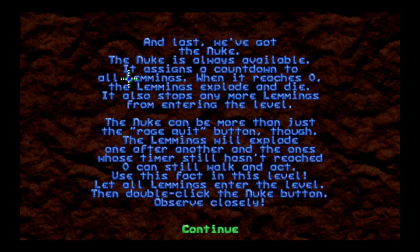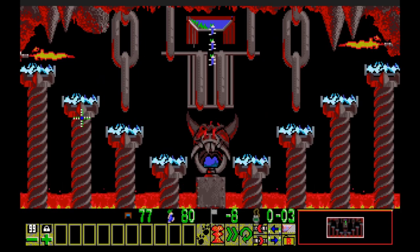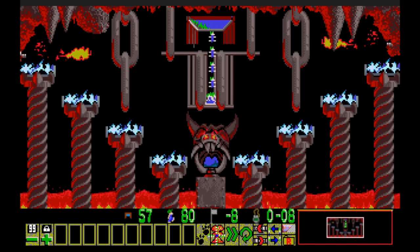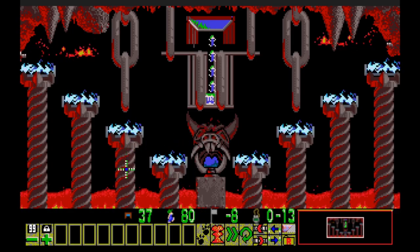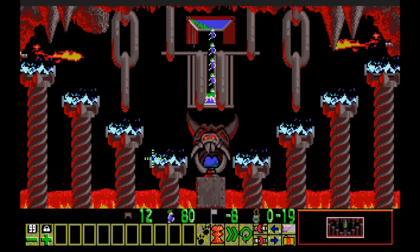Just nuke them — some level titles are a subtle hint and others not so much. 80 lemmings, gotta save eight. The nuke assigns a countdown to all lemmings; when it reaches zero they explode and die. It also stops more lemmings from entering the level. The nuke can be more than a rage-quit button though — lemmings explode one after another and ones whose timer hasn't reached zero can still walk and act. Let all 80 lemmings enter the level then double-click the nuke button.